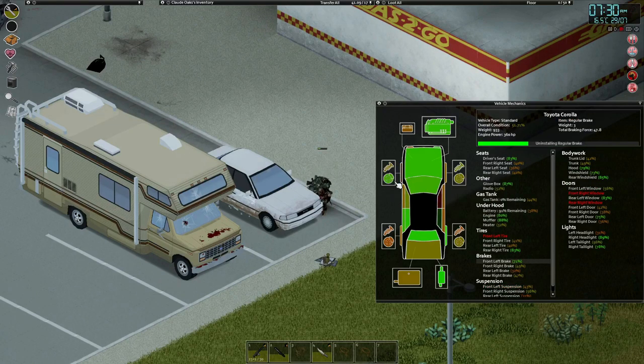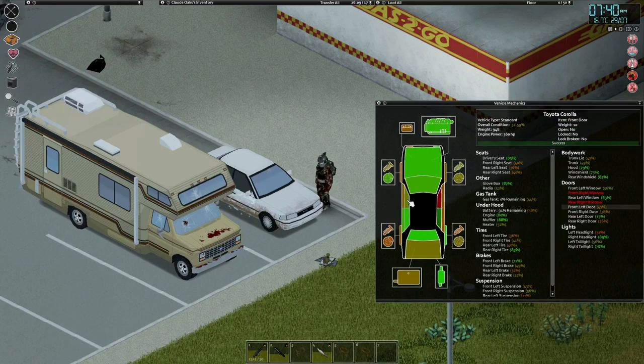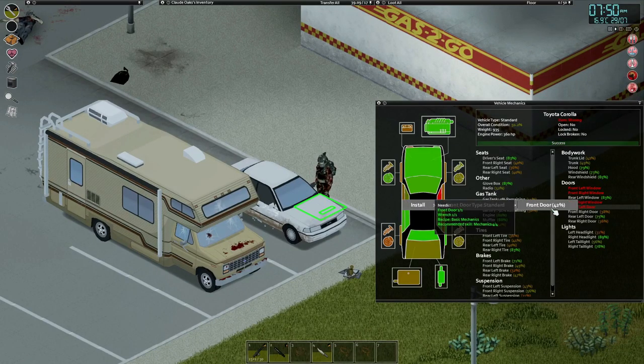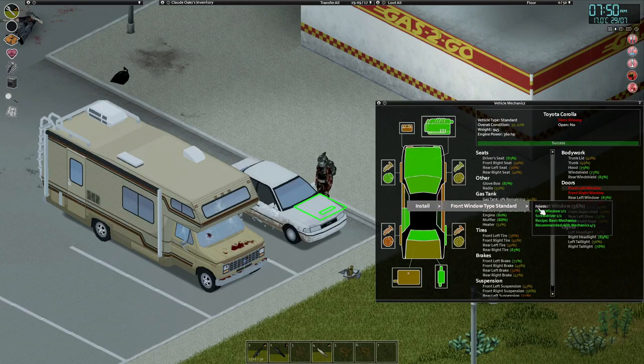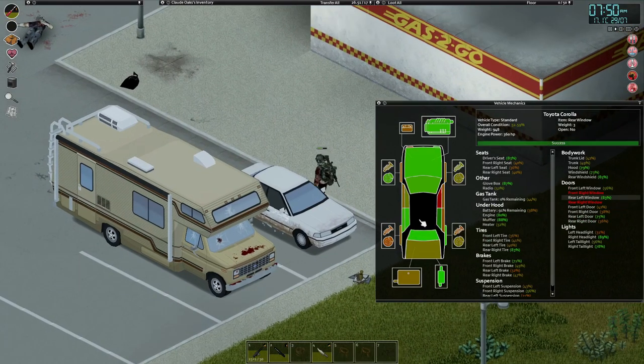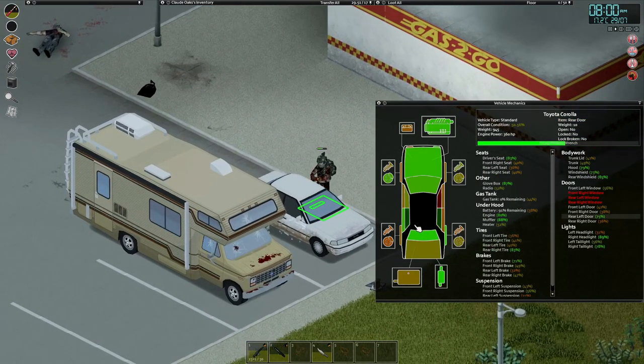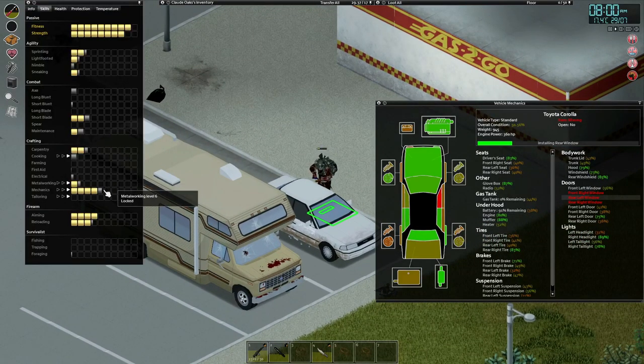I've seen all the suggestions of places to go — there's some really good ideas. I think after this we are going to head to maybe Rosewood around there, give it a throwback. Let's uninstall this window, uninstall the door, reinstall the door, reinstall the window. Hopefully we can get the level this episode. Have they changed it so you can see the bits more? I feel like it's different — let me know in the comments. Hopefully this has given us some nice XP. It is a grind — mechanics is a grind.